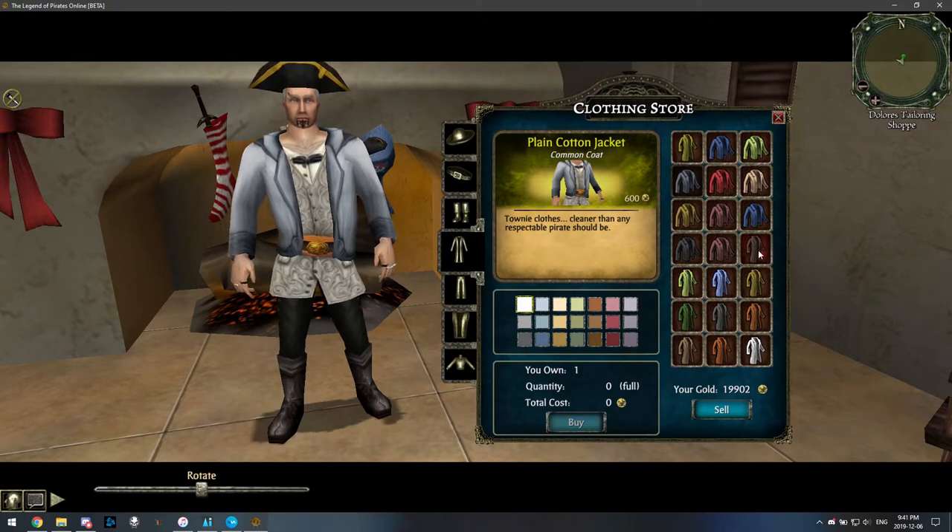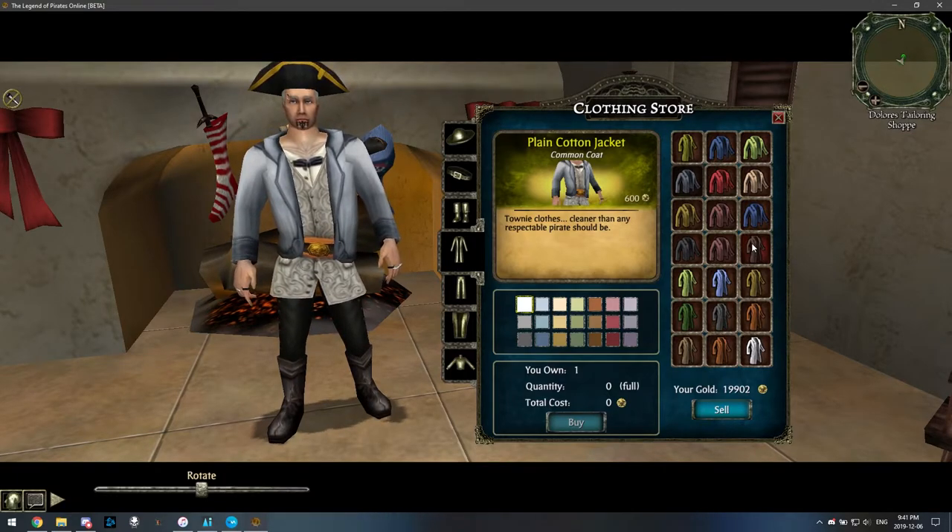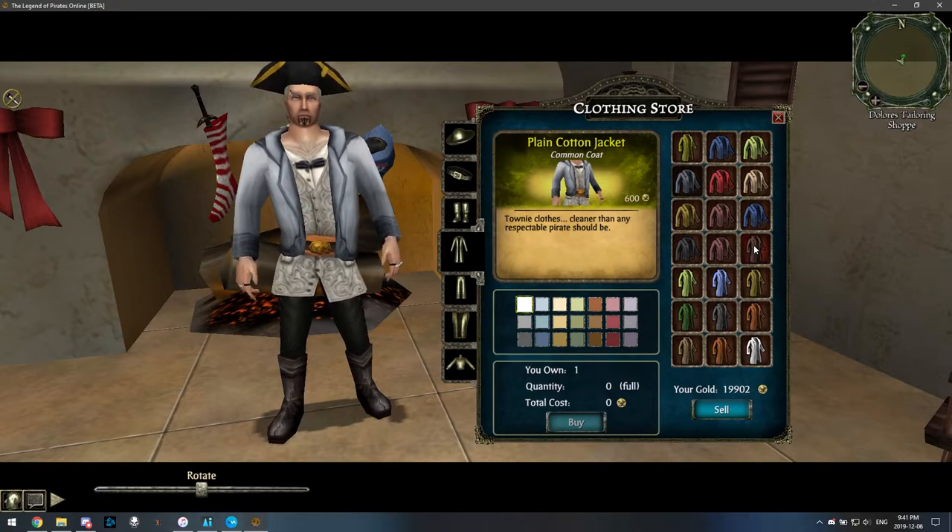You keep your mouse over the dingy long coat. Now, once you've got your index finger on the dark gray color and your mouse cursor over the dingy long coat...